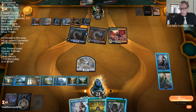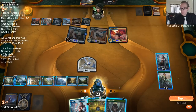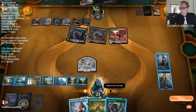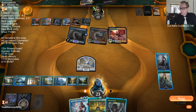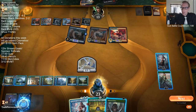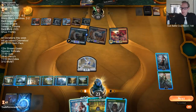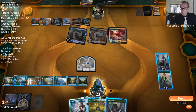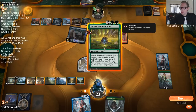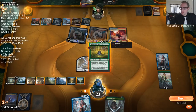Am I casting Vivian? Four, five, six, ten, eleven. Am I looking for another Blast? I think it's pretty certain that I hit a Blast with the Azcanta activation. But I kind of want to just Val for eleven. Let's go Val for ten and keep Azcanta available. No, just Val for eleven.